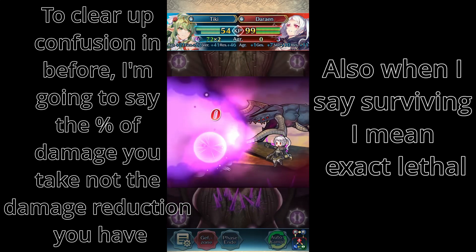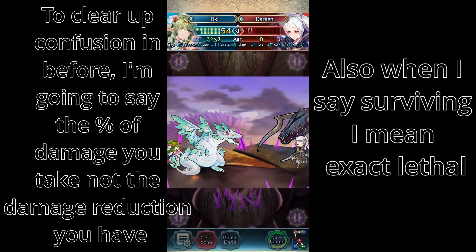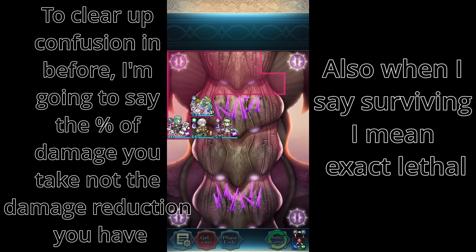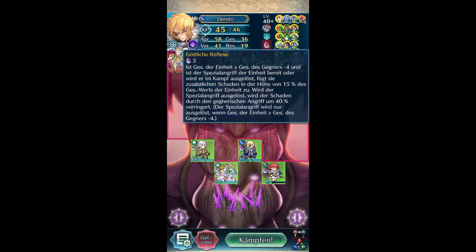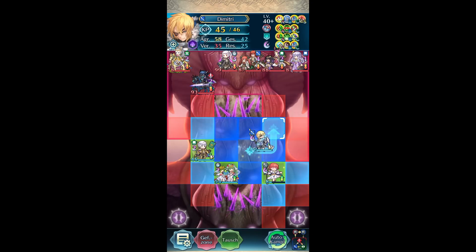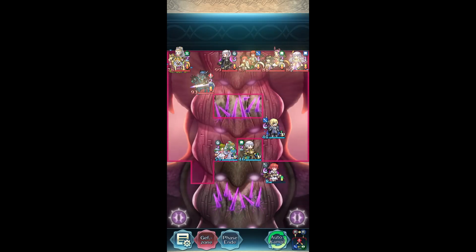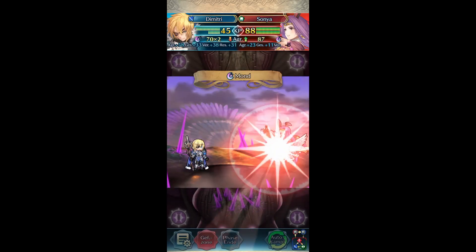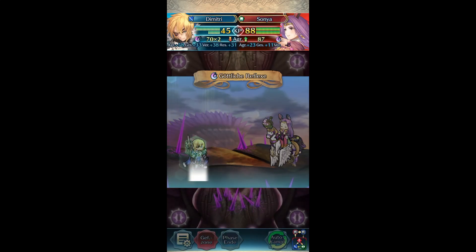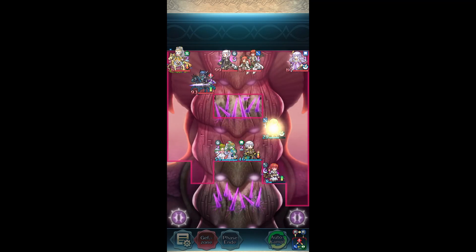Don't worry, the numbers will still get big even if we don't include those — or maybe I should say the numbers get extremely small with all the damage reduction stacking. Normally, the multiplicative nature of decimal numbers means stacking so many gives diminishing returns, especially if we round upwards afterwards, but we have so many skills to choose from at this point already that the numbers are still absurd.